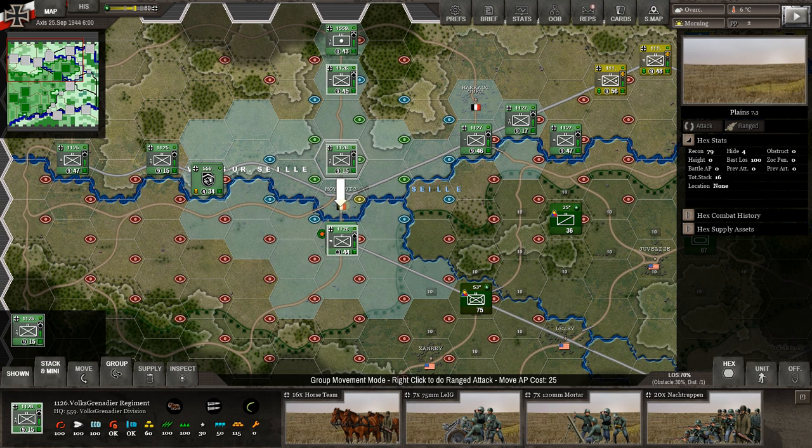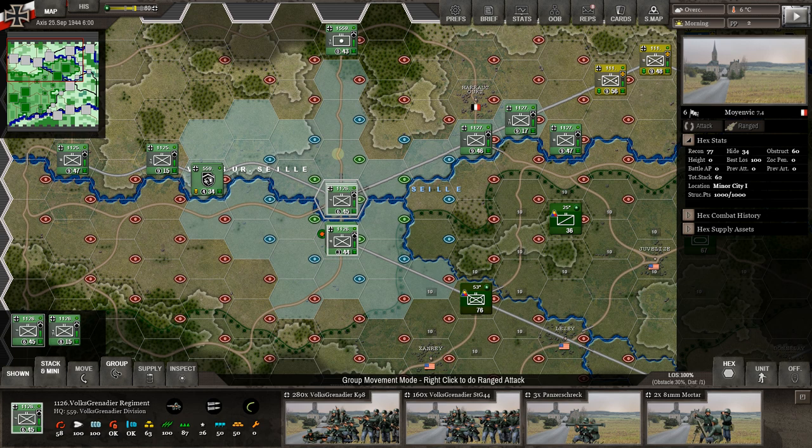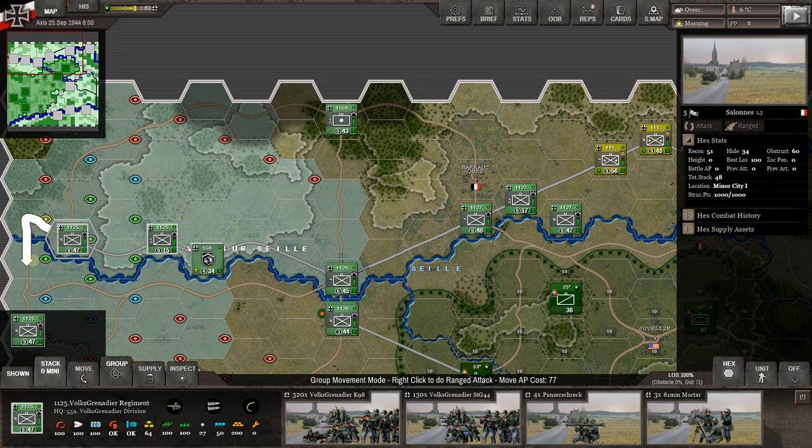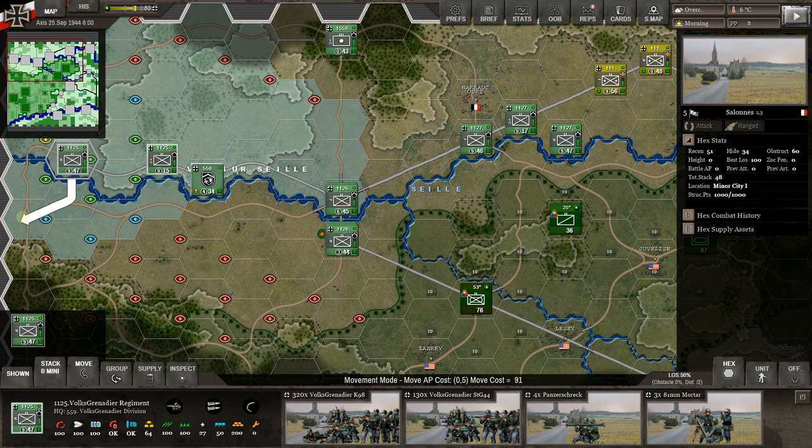Let's move this guy all the way down into town. Now I'm going to leave these guys for a second and move over here. One thing to point out: if you leave the cursor hovering, look at the black bar — it says group movement mode, right-click to do a ranged attack, move AP cost 77. It would cost 77 AP to move into this off-road hex. On the road one hex it costs 17. This hex costs 77, that one 77. The game tells you exactly how much AP it would cost to move into each different hex.